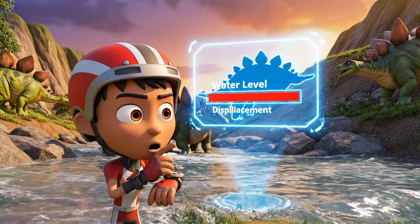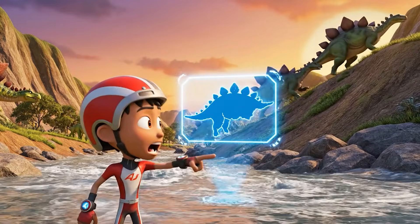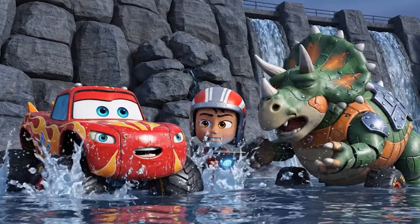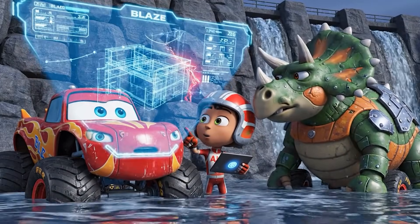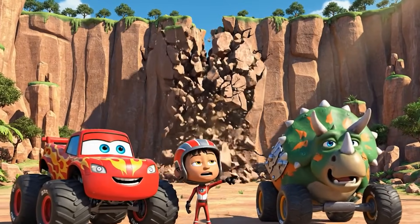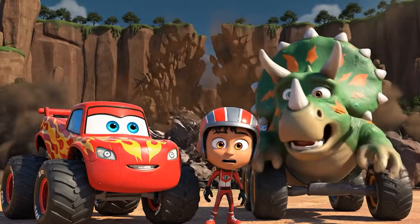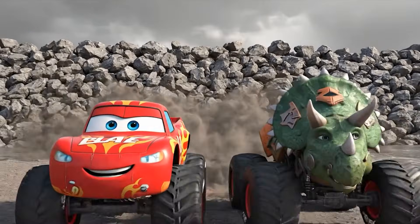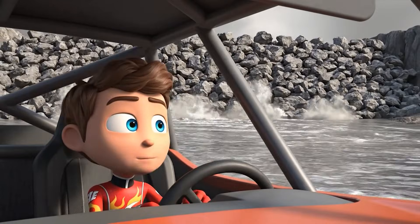The water has nowhere to go — it's going to flood the whole valley. We've got to act fast. That rock slide is huge; we can't just push it out of the way. Water is getting higher. What do we do? Big rocks fell. Zeg's friends need a new home. Oh no, look — the landslide blocked the river.